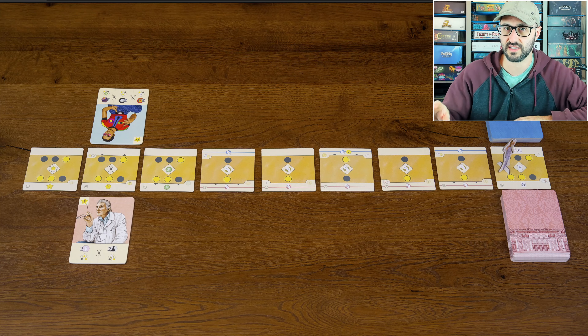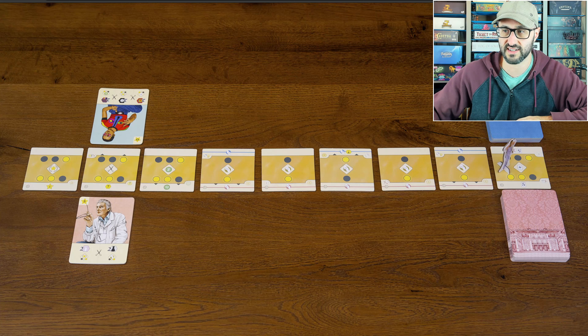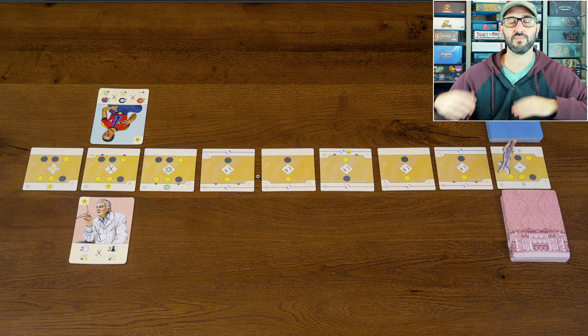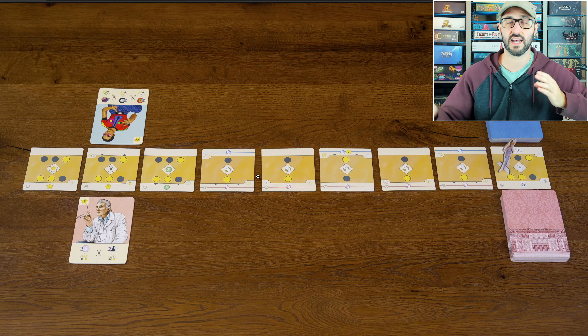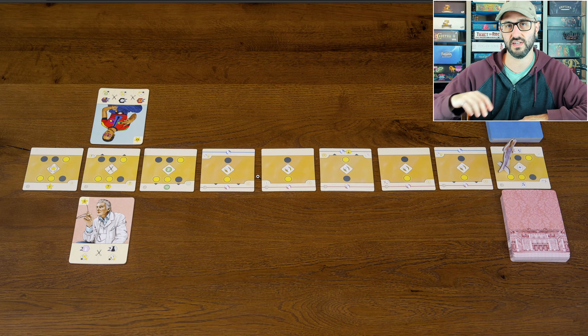Something really interesting about these different runway tiles is that they also have all sorts of different icons on them. These icons can benefit one player more than the other, and players will be able to modify this runway as the game goes on in order to put runway tiles there that benefit them more.